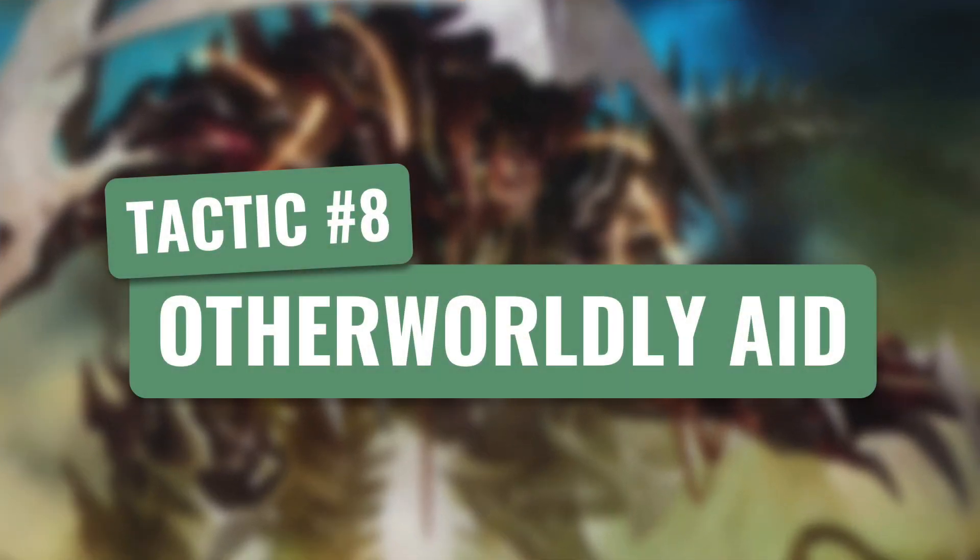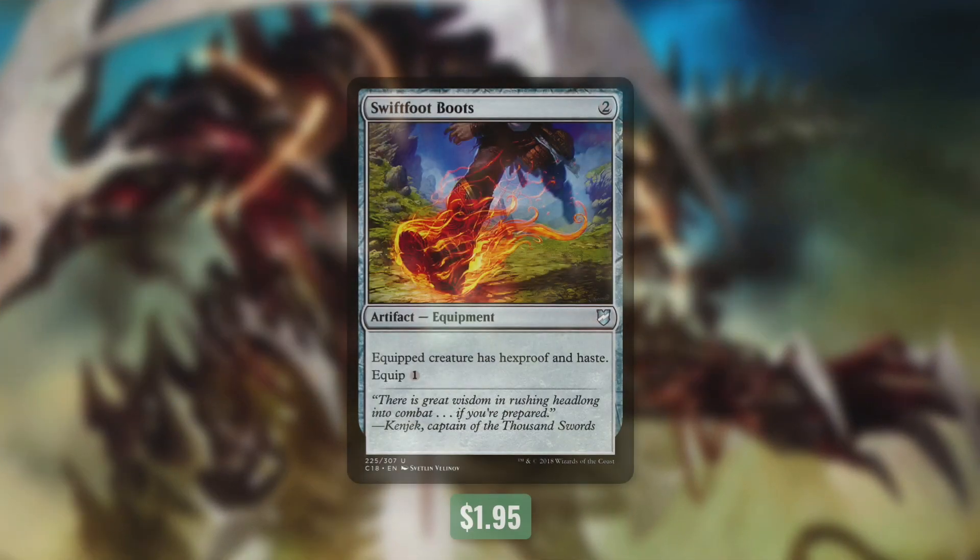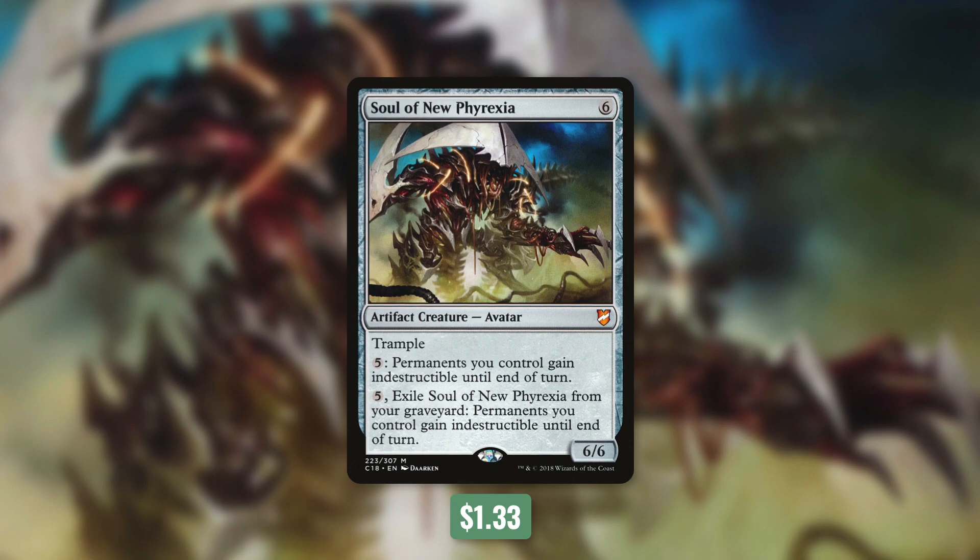Tactic number eight: Otherworldly Aid. First up, there's Swiftfoot Boots, which gives one of our creatures Hexproof and Haste. This can be especially deadly with our commander, letting her swing for 13 right away. Then there's Soul of New Phyrexia, which can easily protect our entire board. It's a 6/6 with Trample, and we can pay five to give all permanents we control indestructible until end of turn. We can also pay five and exile it from our graveyard to do the same. With the amount of mana we can generate, we can easily hold up five mana for this effect, and being able to protect our entire team for just five mana is huge. But outside of protecting our things, we need ways to deal with our opponents' things too.